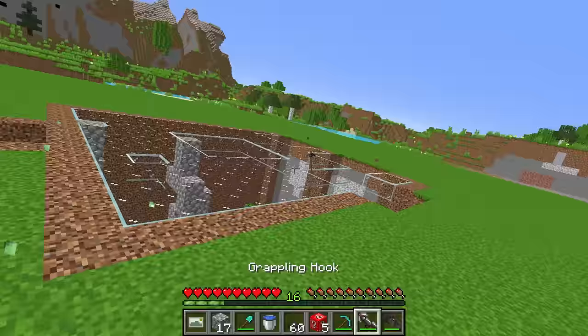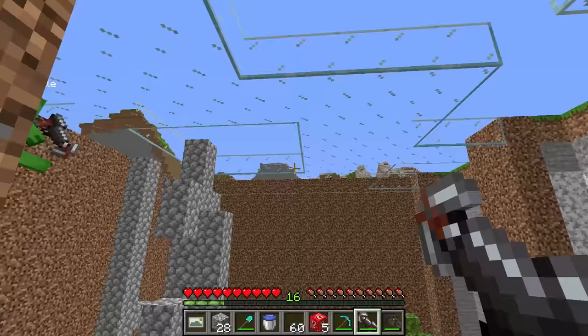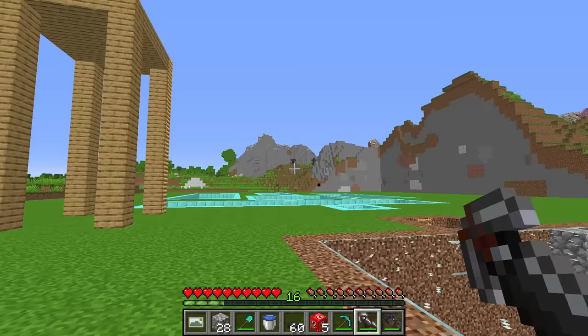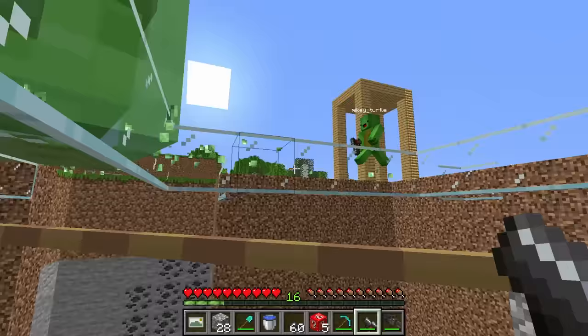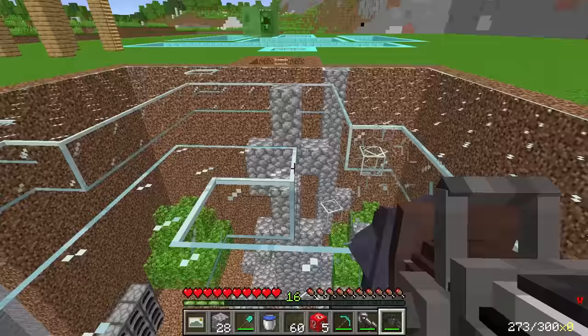Looks like you got a new friend thanks to Lucky Block, Mikey. He looks just like you. I think this friend would be a much better fit for you. Maybe you could put him in the living room of your underground diamond base. I think it would look extremely classy. No, I think it'll look better at your base. It'll take up half the room, but it'll keep your hideout secure. I'll break the glass so he can get in the room.